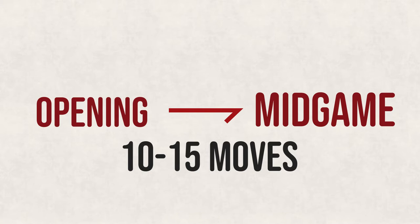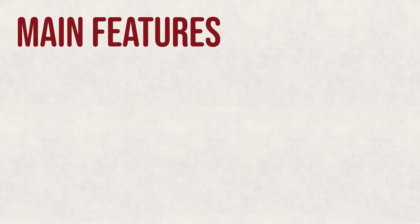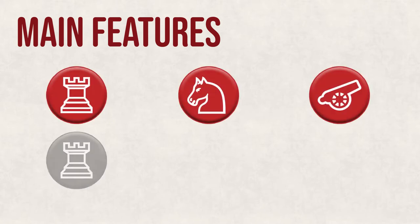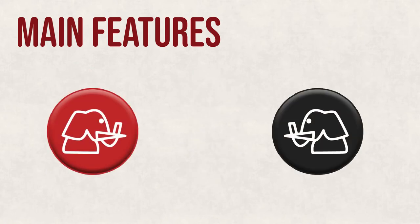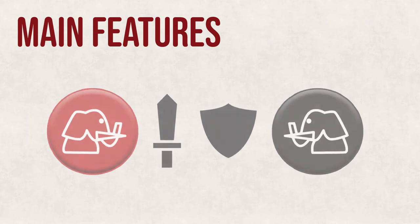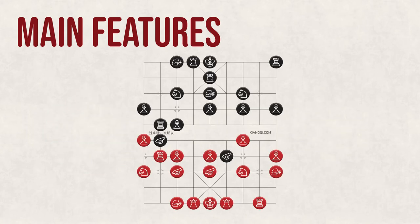You can tell when this transition occurs by identifying a couple main features. First, the dominant pieces — the chariot, horse, and cannon — of both sides have been developed. Second, both sides begin to execute on their plans of attacking or defending. Third, both players' pieces begin to interact with each other, either by creating tension and restricting the opponent's piece movements, or by trading with them.